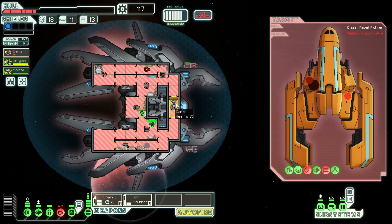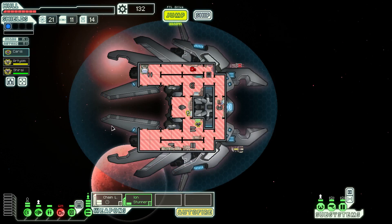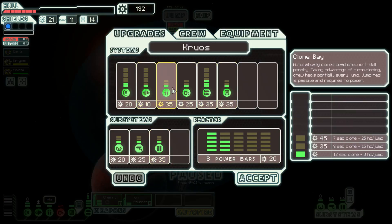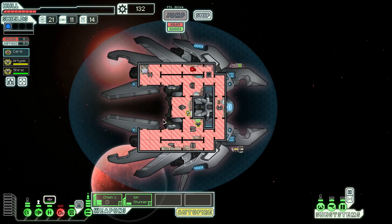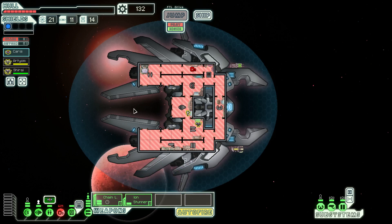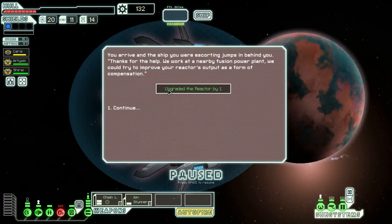Bye-bye Karis — twice this jump, really. Goodbye! I'm so sad. So what if we did upgrade the med bay thing? What does that do? Clones faster. That's okay, doesn't really interest me that much. I'd rather have another weapon — we need to find a store. Loss of cabin pressure. Indeed — every window, every door, they're all open. Upgraded the reactor by one. You arrive and the ship you're escorting jumps in behind you: 'Thanks for the help, we work at a nearby fusion power plant. We could try to improve your reactor's output as a form of compensation.'